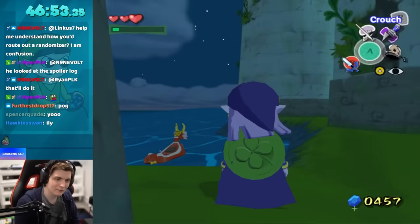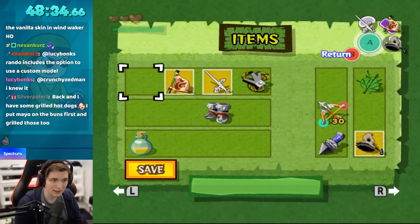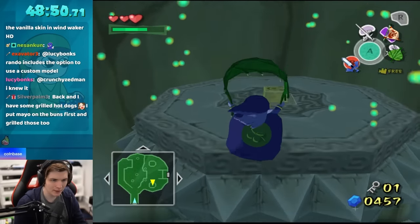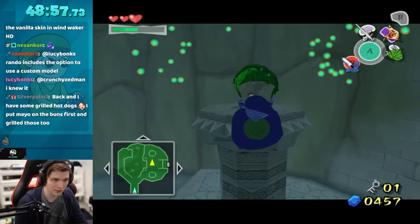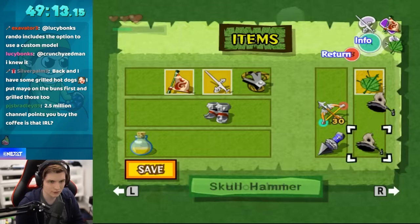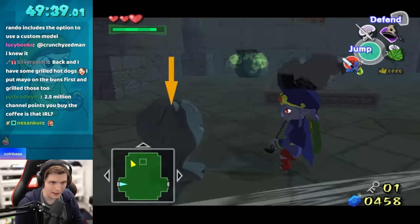Now we're getting into Earth Temple. Earth Temple is going to be a pain. Usually you'd have Command Melody and many other items to get through this, but I have none of that — so I need to get creative. Normally I'm supposed to stand on the switch and use Command Melody to have Medley go over to the other switch. But with some perfect leaf pumps, you can just barely gain enough height throughout this flying distance to land on the ledge instead of hitting the spikes. Getting the same thing on the way back, and I'll be taking advantage of Medley quite a lot in this dungeon.